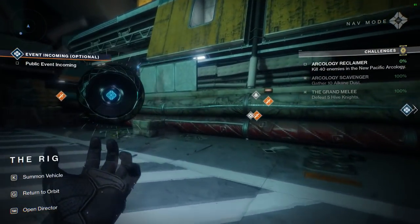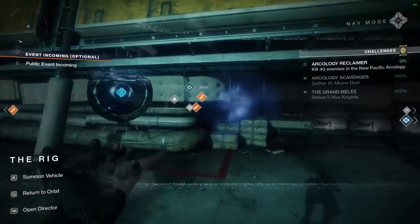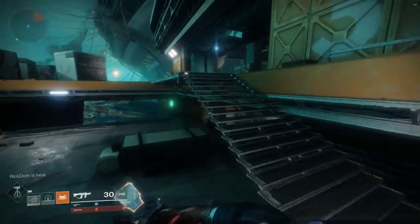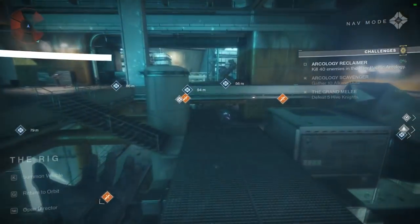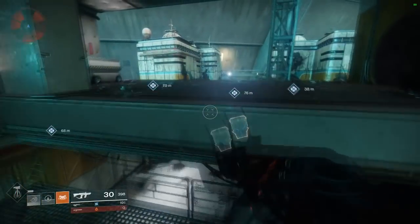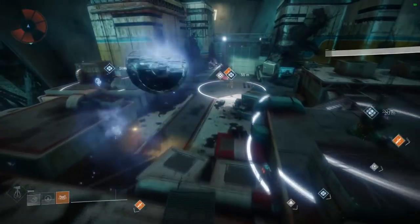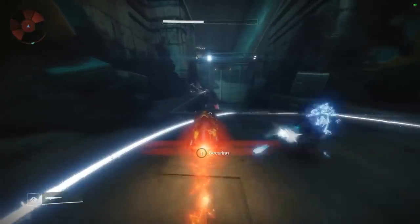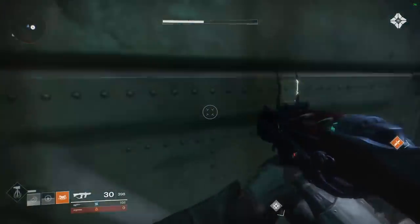One quick thing to note is that if you come across a world boss — a yellow bar — that spawns one of those chests after killing it will give you a x2 renown stack. You can replace a patrol with it, or add it on top to get a x5 renown stack, but I would not recommend going out of your way to kill a world boss. It is not worth the time.